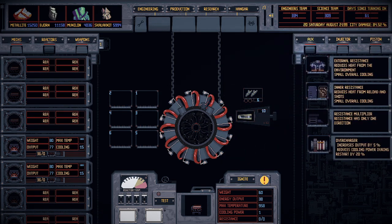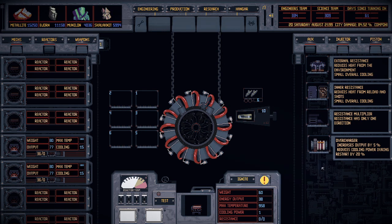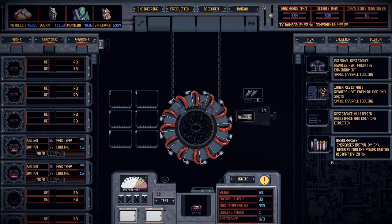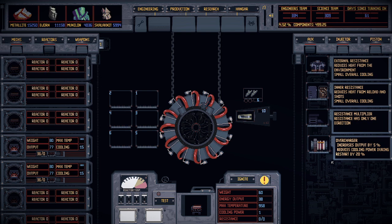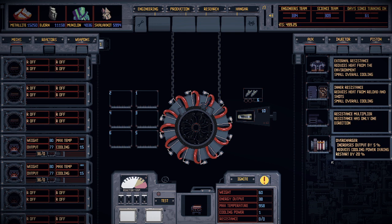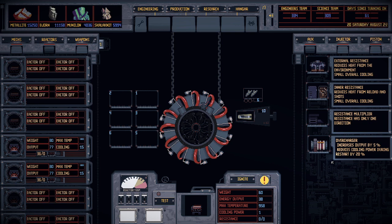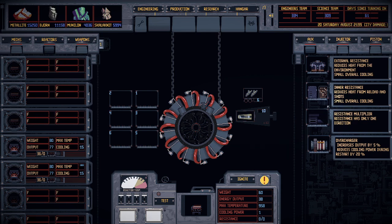Now let's go over to auxiliary slots. The overcharger is something I don't really use at all — it increases output by five percent but makes it so if your reactor shuts down, it turns back on slower. I haven't really found a good use for it.